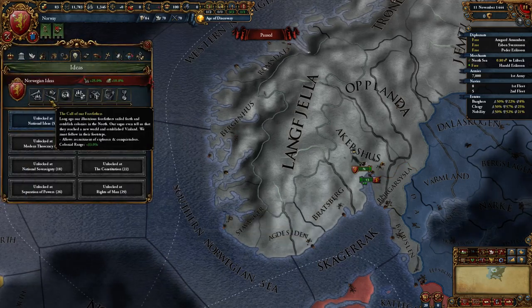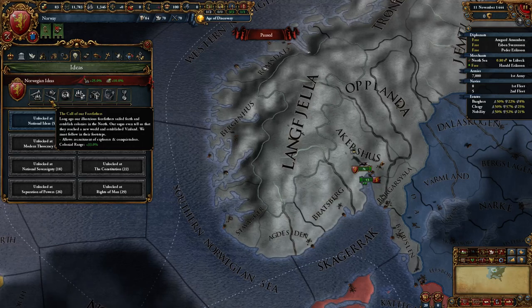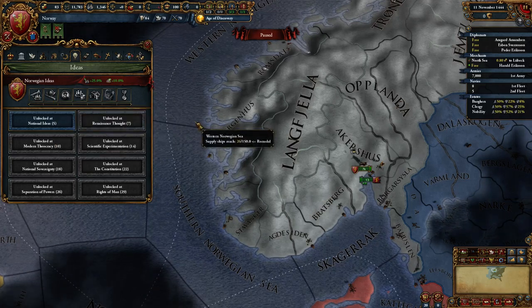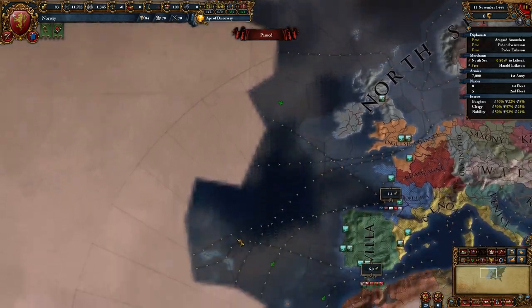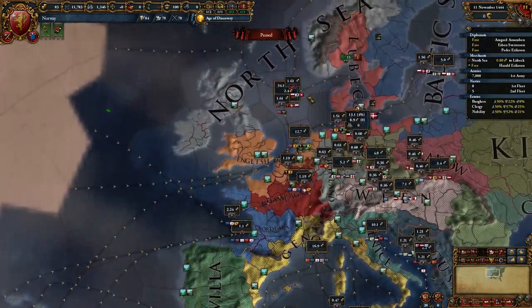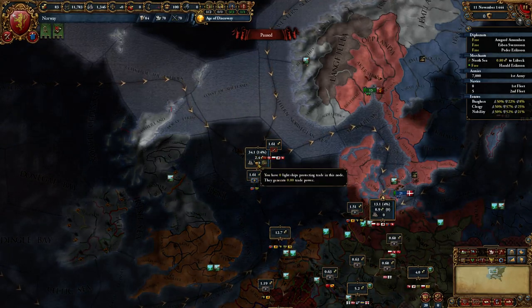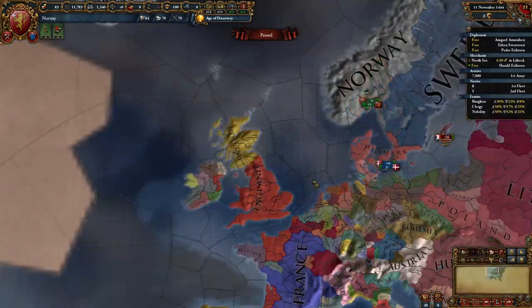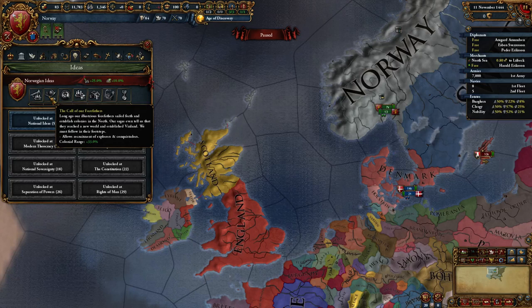Your next idea — Call of Our Forefathers — is one of the best ideas in the game, sadly since no one plays Norway. It allows you to get Explorers and Conquistadors and also boosts your colonial range, which actually encourages Norway to colonize. I recommend that as one of the easiest ways to expand. You want to try and go for Canada and mostly North America, because all the South American trade nodes you don't have access to. The only trade nodes you can really access are either Lubeck or the North Sea, of which the North Sea is probably your best bet, though a lot of that's located in Scotland and Ireland as well.